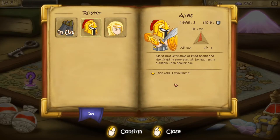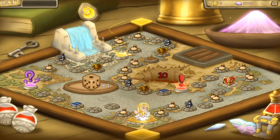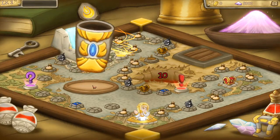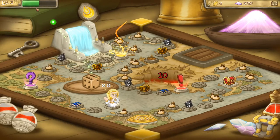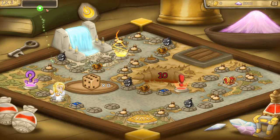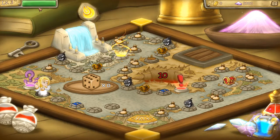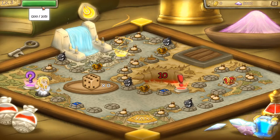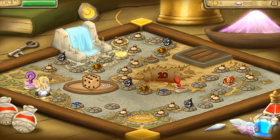We also have Aries — dice rolls minus one, minimum one, so we'll walk a little bit less. And every time the dice is rolled there's a small chance to acquire a minor health potion with Aphrodite. Let's pick her and roll our dice. We get six. As we move we gain experience to our player level, which is extremely important as it gives us a level cap for characters — meaning if I'm level three, all my characters can get upgraded up to level three.